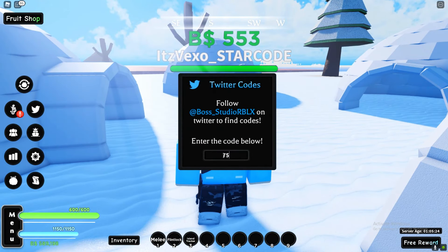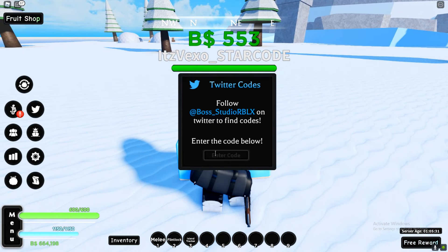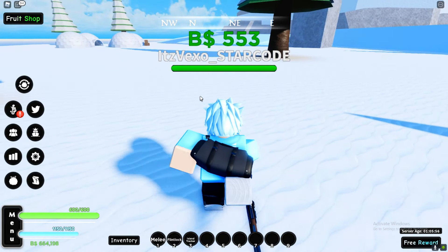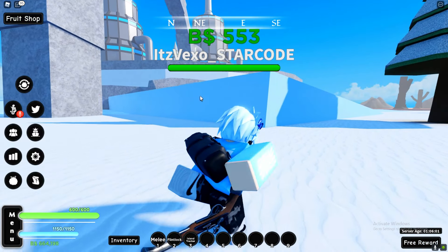Let's just redeem all of the codes. We've got the code '75k likes' — enter that code in and let's see what we get. We got 75,000! We also got the code '85k likes' as the next working code. I'll put that in the comments for you guys — that code will probably be working tomorrow, so make sure you redeem it tomorrow or the day after.